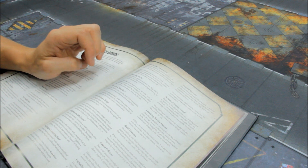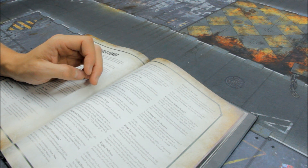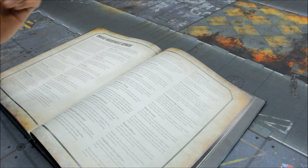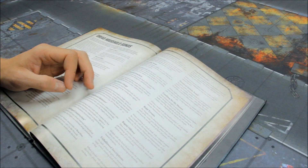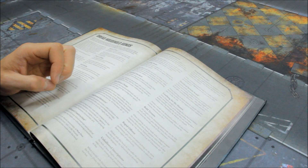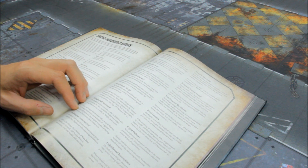Harrying Packs: a War Dog model with this bond can either shoot or charge in a turn in which it fell back — if it shoots, it's minus one to the hit roll. Frenzied Attackers: when resolving an attack made by a melee weapon, excluding Titanic Feet, an unmodified hit roll of 6 scores an additional hit — very good if your army is geared for close combat. Heat Driven Charge: if a model makes a charge move, is charged, or performs a heroic intervention, improve the AP of melee weapons by one. Enlightened Idolaters counts as two: weapons with AP -1 are treated as AP 0, though it's debatable whether it's worth two picks. Hellforge Construction: add one wound to War Dog models and two wounds to all other models.